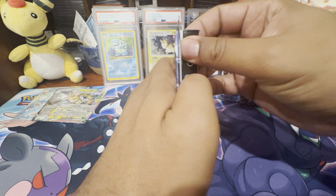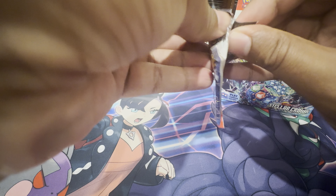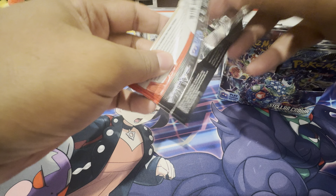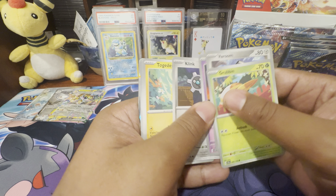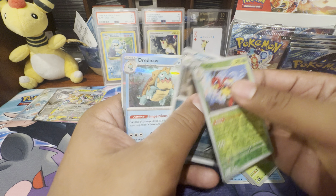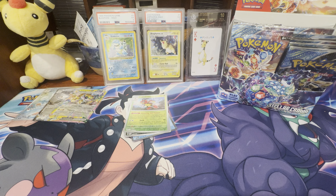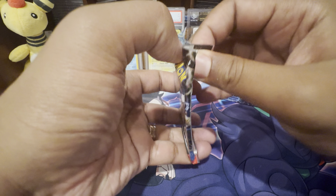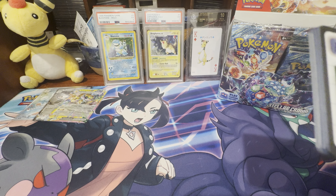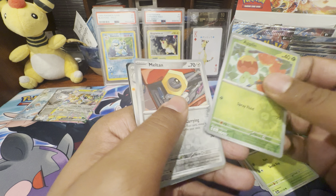The ones I'm still going to be looking at are Dragon Majesty and Generations, which is the only XY era special set. I've still got to figure out how I want to fund that because those are pretty expensive. And then Dragon Vault and the Sun and Moon special sets. I've gotten most of the Scarlet and Violet stuff — I've picked up some 151, some Shrouded Fable, and Paldean Fates. So all that stuff there.